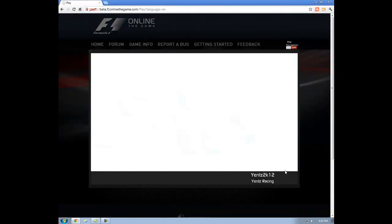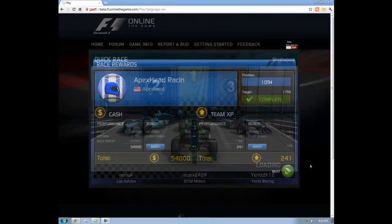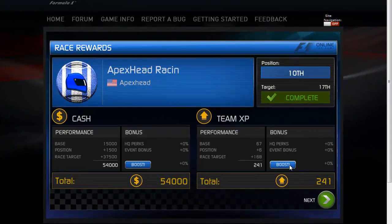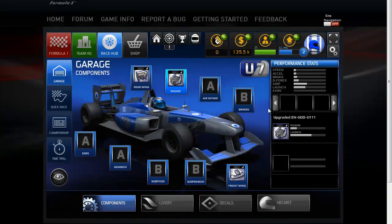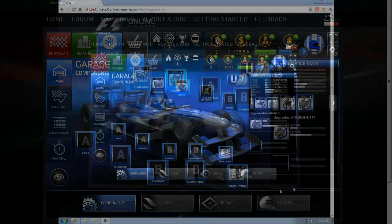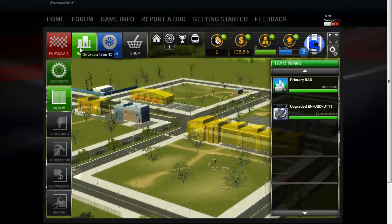Let's see what kind of benefit we get for completing our objective once we get through the podium screen. You can see in the bottom left corner: by completing my race target, almost $38,000 extra dollars. Definitely pays to hit your target if you can. Also got 241 experience points. One of our objectives was completed by hitting our race target — that was the first time I was able to do that — so an extra 400 XP. We still have to develop our rear wing and front wing.